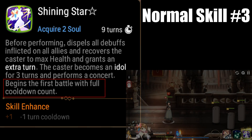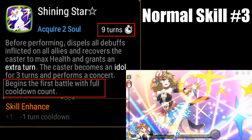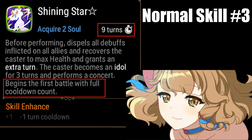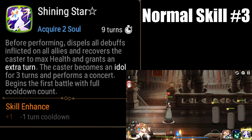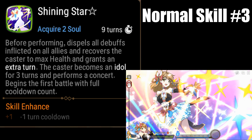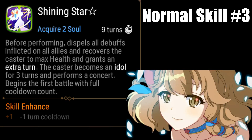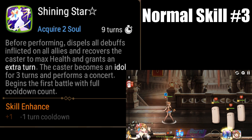Normal skill 3: she begins battle with a 9-turn cooldown on this skill, 8 after Molagora investment. It's unusable for a while, but really it's about a 4-6 turn cooldown since her S1 and S2 lower it by 1 each use. Once you're able to activate idle mode, she dispels all debuffs from all your allies and recovers her own health to max HP — so she can be almost dead and after using this skill she'll pop back up to 100% full HP. However, her turn isn't over, as she gets to go right into her idle skills.